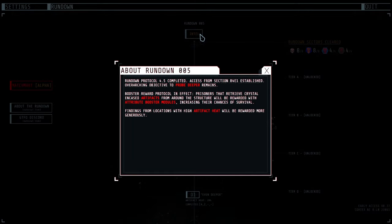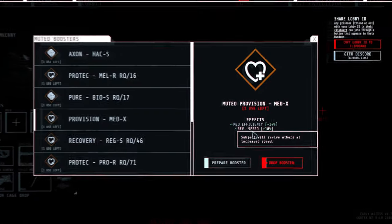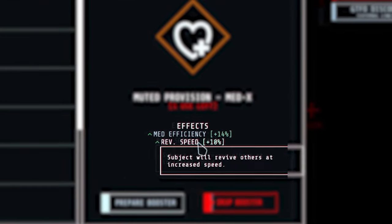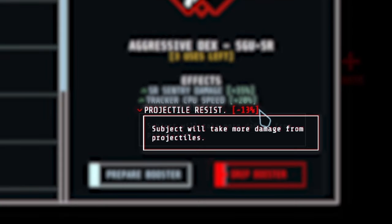Boosters are progression-based rewards that increase the player's abilities in unique ways. Sometimes they are straight-up enhancements, other times you'll need to meet certain conditions in order for the benefits to activate. And sometimes these benefits will have negative consequences.